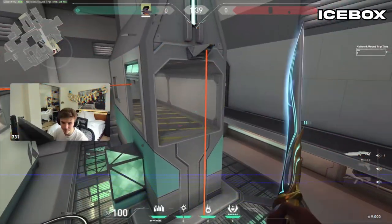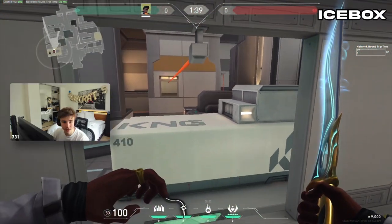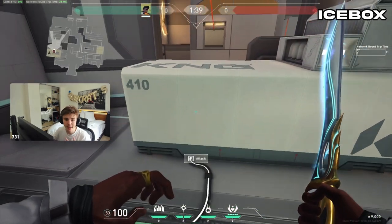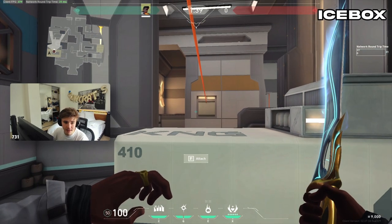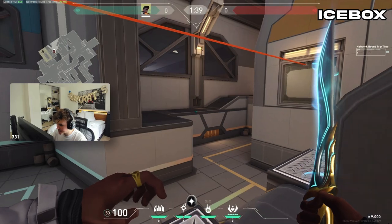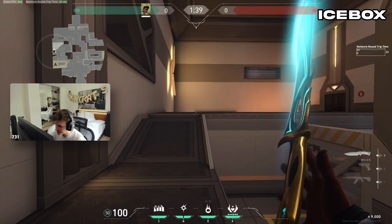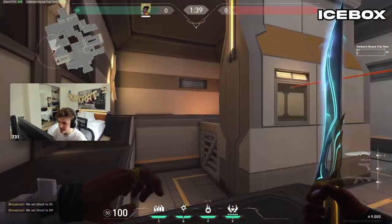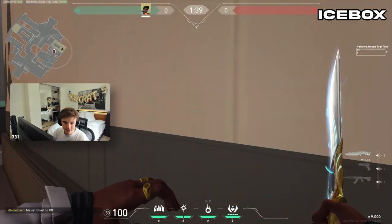Same kind of thing for Belt. Let's say you're on the CT side and you want to get on Belt — get on this right side, then do the same thing: jump, F, scroll wheel down, and you can get all the way on that belt. Same thing from the T side: jump, F, scroll wheel down. Pretty cool stuff.